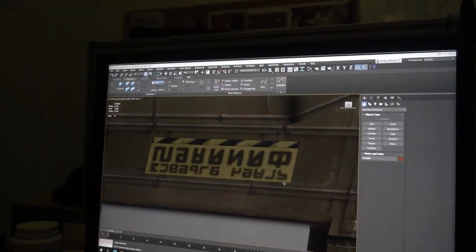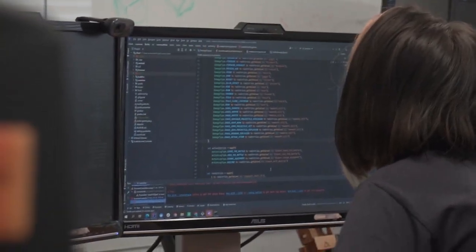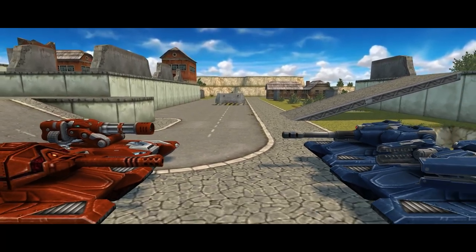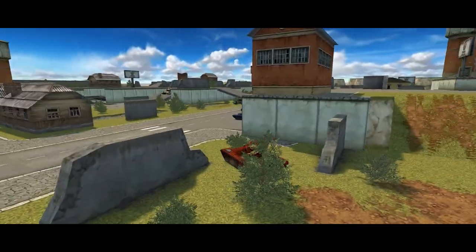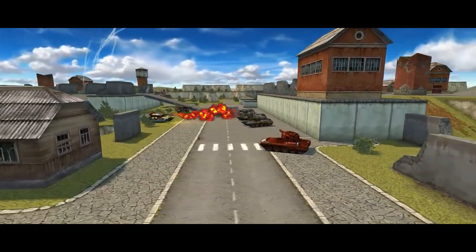We continue our experiments with game modes during events — we have something even more interesting than Flying Hopper Strikers. We are working on a team version of the Arms Race mode, which you will be able to check out next weekend. You still get Smokey as the first turret, and to get a new one you need to destroy 3 tanks. But now, points are counted for a whole team.